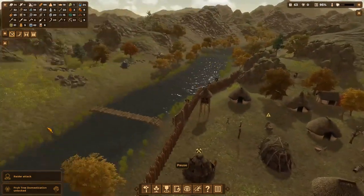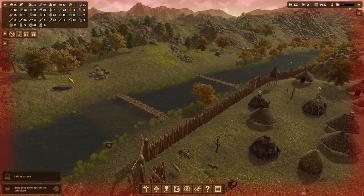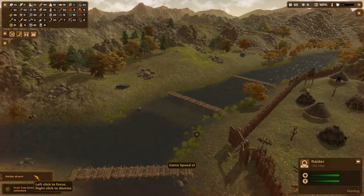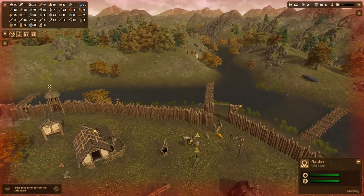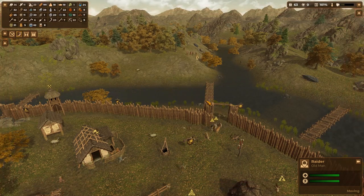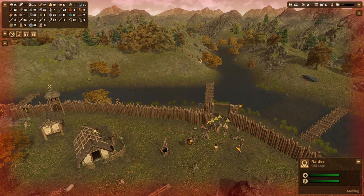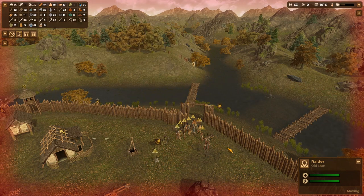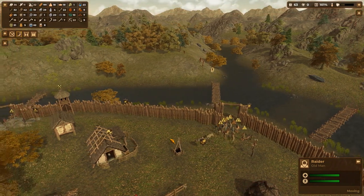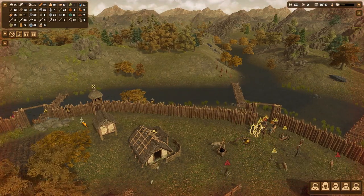Raiders. Hang on — we'll deal with the cherry trees in a bit. Let's everybody go into alert, please. Alert mode. Where are they coming from? Right over there. They'll walk right into our gate and over the bridge. The kids are running — no surprise. Run, little child! There's a bunch of them — there sure are a bunch of raiders coming.